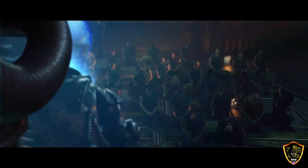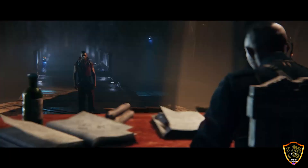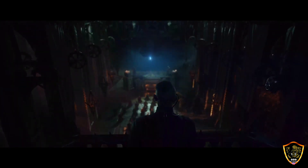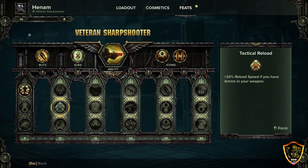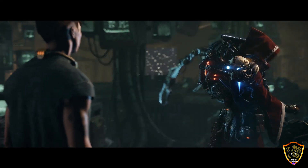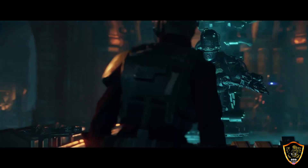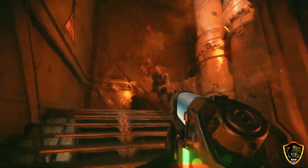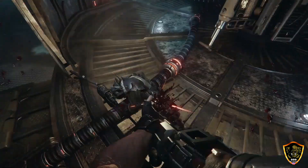Gaining Inquisitor Grendel's favour is no easy task, but a necessary one if you're to survive. Serve diligently and you will learn new secrets, earn greater responsibilities, and perhaps even become a trusted member of the warband. As you progress and level up your character, you'll choose feats to further customize your unique playstyle. You'll also earn access to the warband's tech priest and her Shrine of the Omnissiah, where you can customize your weapons using materials collected during missions — upgrading their rarity or refining blessings and perks to create the perfect tool for vanquishing heretics. A reject lives or dies by their war gear; better it's the best it can be.